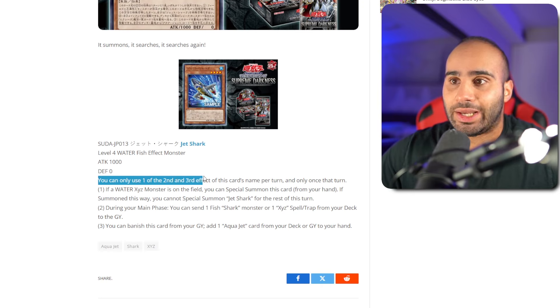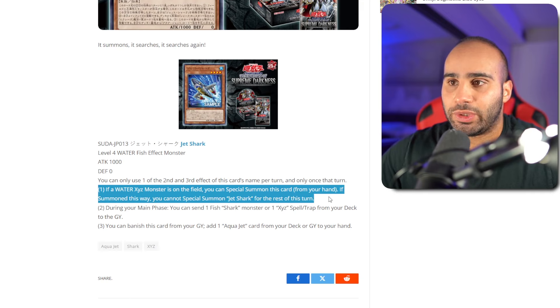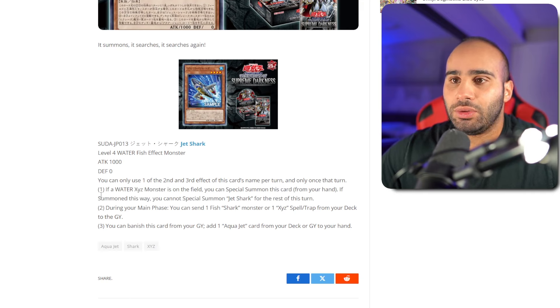You can only use one of the second and third effects of this card's name per turn, and only once that turn. If you have a water Xyz monster on the field, you can special summon this card from your hand, and if summoned this way, you cannot special summon this card for the rest of the turn. That's an extender — I'll kind of take it, even though the shark deck has billions of extenders. This does play into Perulia, but the deck is solid into Nibiru, because if they Nibiru early, you just make stealth crag and pass.